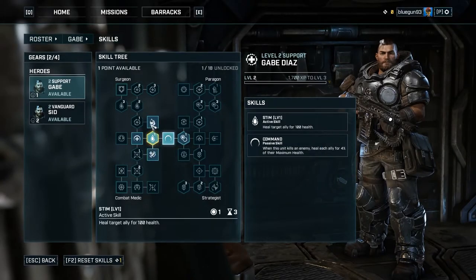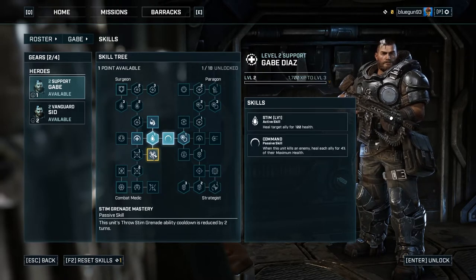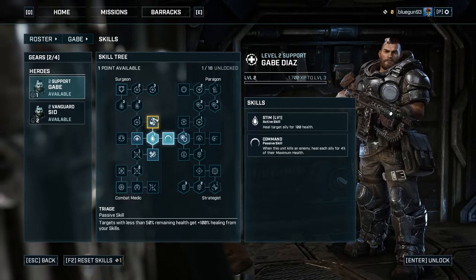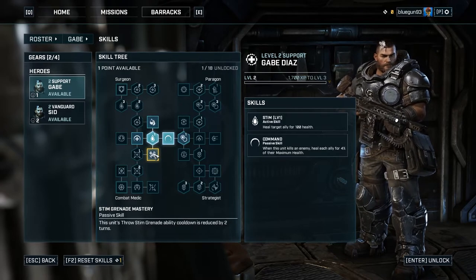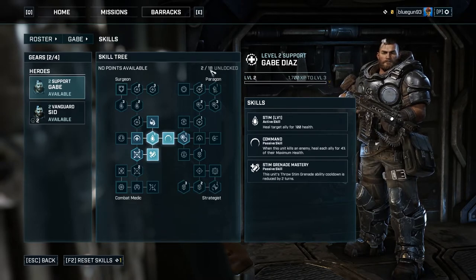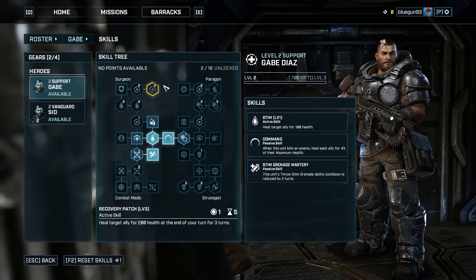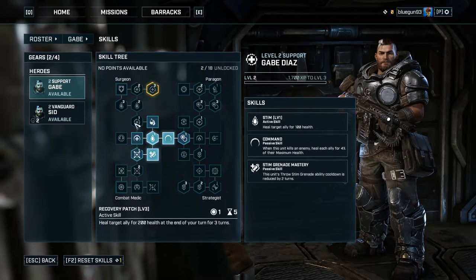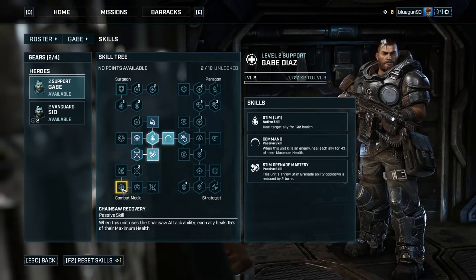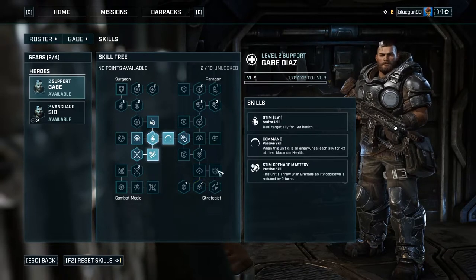Reducing the chainsaw cooldown seems useful. I'll go support - pick the heal and then the commanding healing effect - double healing. Let's reduce the cooldown too. That's it for that character. You can only have 18 skill points total, so you have to be pretty choosy - looks like you can fill in about two of these trees.